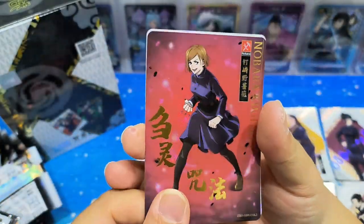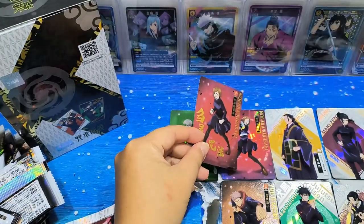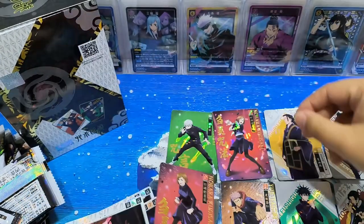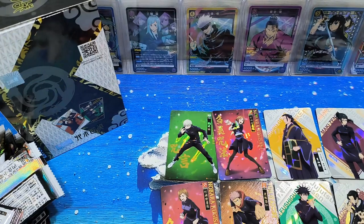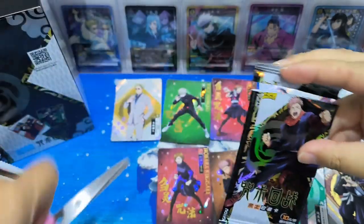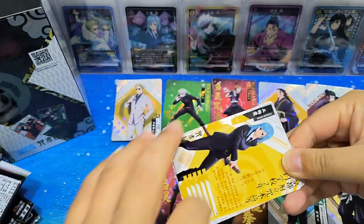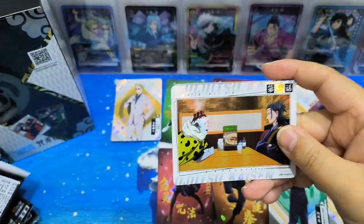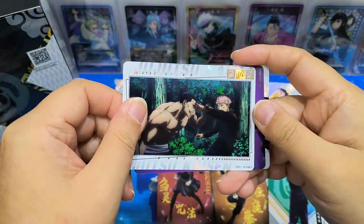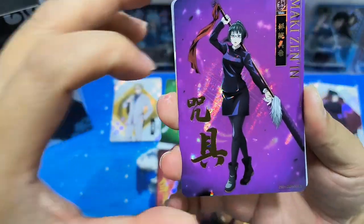The same N'Bara and Panto - they are two different designs of N'Bara but both are SSR cards. Maki - this is also a SSR card.